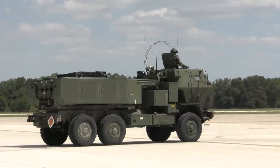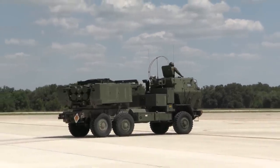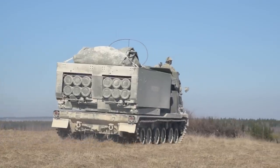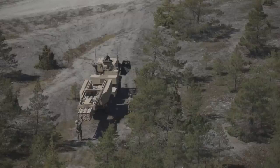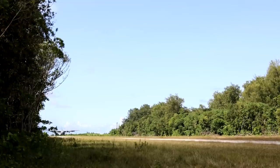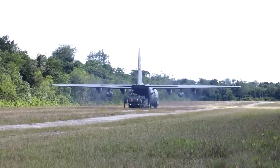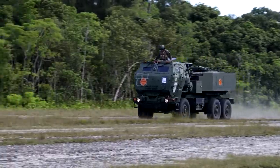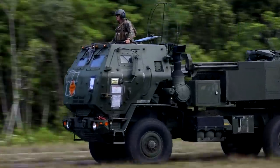First, some quick basics. The M142 HIMARS is a multiple launch rocket system built by Lockheed Martin. It's essentially a smaller, wheeled version of the M270 MLRS that's been in service since the 80s. The smaller size means it can only carry half the number of rockets, with one pod of six rockets compared to two. At first that might sound like a drawback, but its smaller size means it can be easily transported by aircraft, which allows it to be put into the field much faster than the M270, and makes it more maneuverable, flexible, faster, and able to conceal.